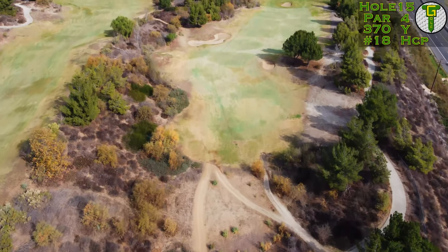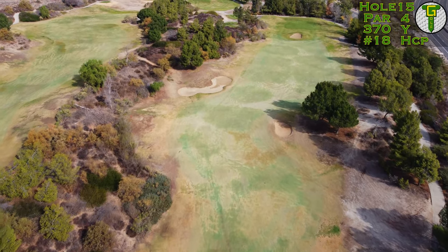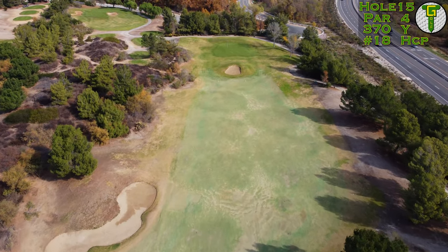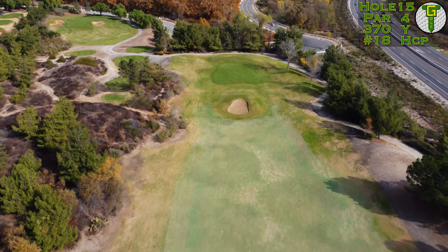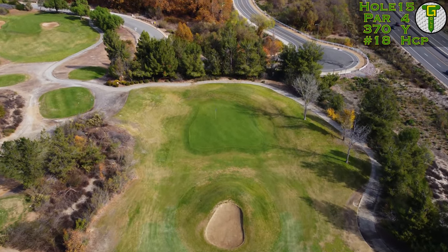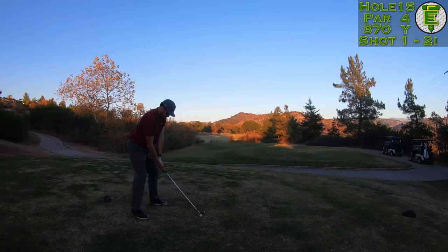Not quite, but cozy on up there for a tap-in birdie and we are back to even par, facing what is allegedly the easiest hole on the golf course. This is a downhill short par four, going to be playing even shorter with the firmness of this course. Those two little fairway bunkers will pinch a shorter drive, and into the green you've got to deal with that bunker — from above it doesn't really show it too well, but that bunker is embedded into a hill hiding most of the green from the fairway. Kind of cool — you can't really see much down there.